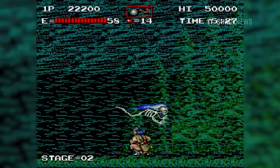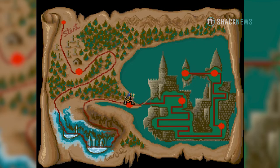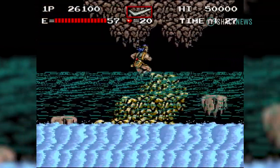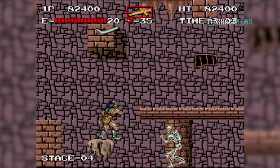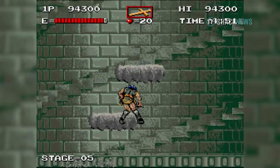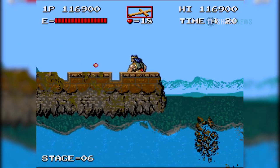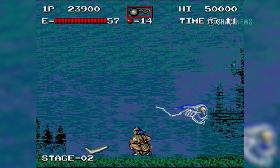You would traverse through six stages, each with a unique boss fight. You had a graveyard, caverns, castle entrance, dungeon, castle tower, and finally the castle bridge. You were given five minutes to complete each stage.